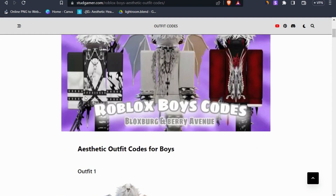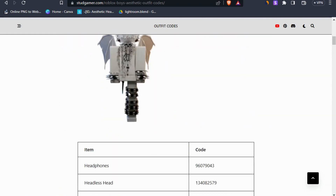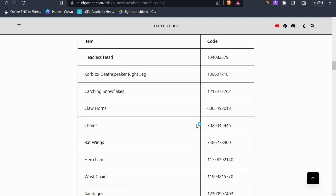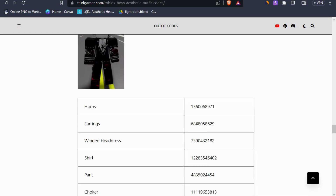Some codes will not work — like core blocks, headless — but these outfits look cool. The bracelet and spikes codes may not work, but it still looks so good in Brookhaven. Try these codes, I am updating them all.